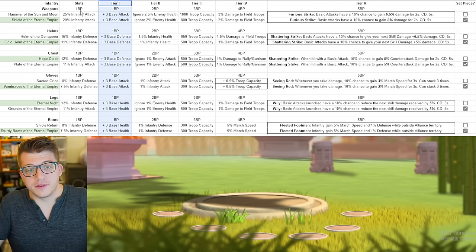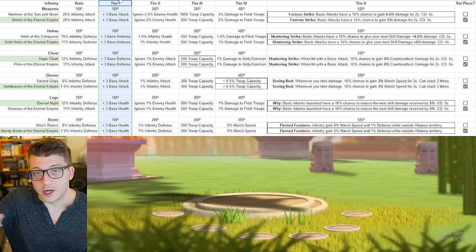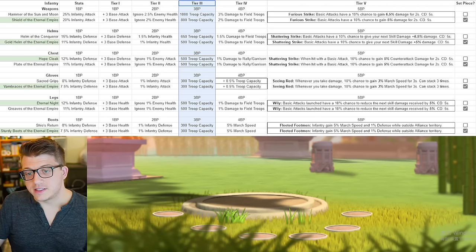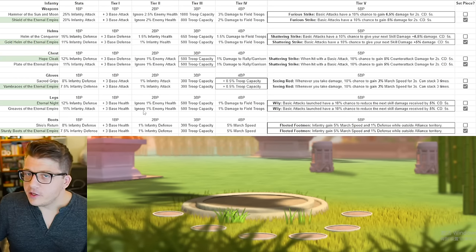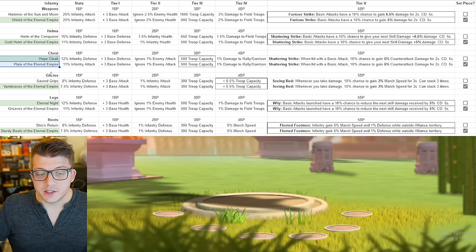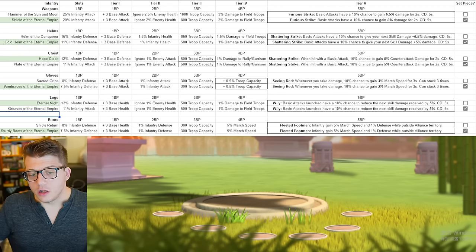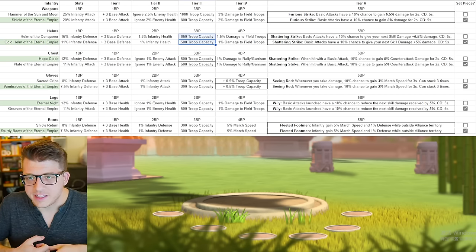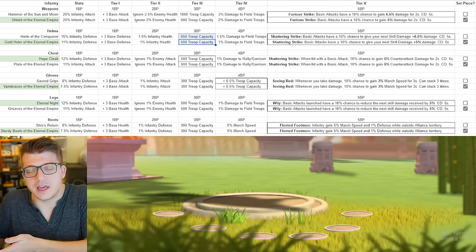Tier one iconic requires just an iconic crystal and gold. Tier two requires a total of two blueprints — one to craft the item and a second to upgrade from tier one to tier two. Tier three costs three total blueprints, and so on. One thing to note: if you look at the Hope Cloak versus the Plate of the Eternal Empire — the set piece versus the crystal key piece — the same applies to gloves and legs. All the iconic bonuses they get are actually identical. The only time they differ is when comparing a set piece to a KvK piece, where the KvK piece is slightly better.